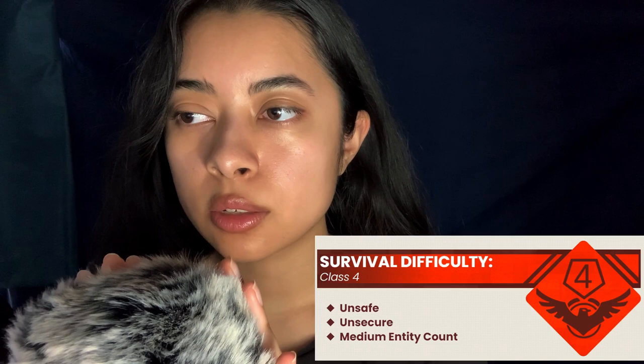It is highly unlikely that help will come should you need it. The survival difficulty is a class 4. This level is unsecure, unsafe, and has a medium entity count. Rooms will sometimes contain objects inside of them, which helps differentiate them from other rooms.